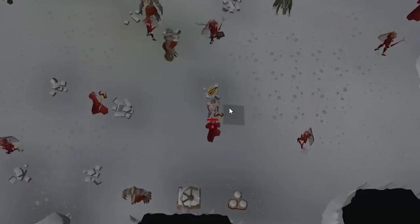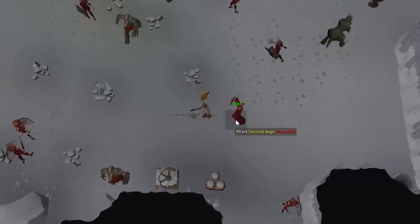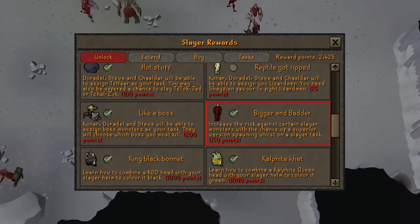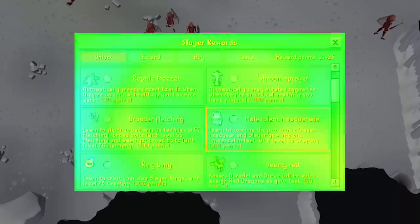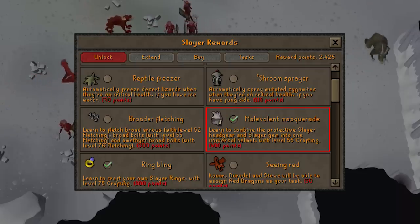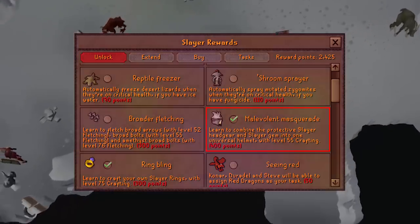As far as unlocks go, there are four I believe are must-haves that you should get as early as possible. The first is Bigger and Badder, which allows you to encounter superior slayer monsters — these give a boost in XP when killed and access to the eternal gem and imbued heart drop table. The next one is the Slayer Helm unlock, which combines all headgear and provides a boost of plus 15% to attack and strength while on a slayer task.